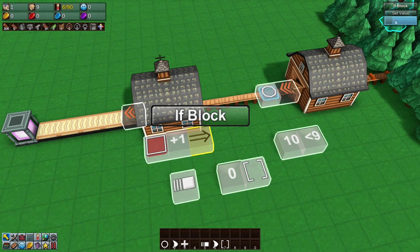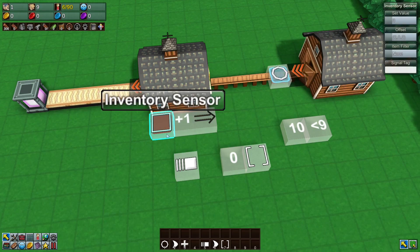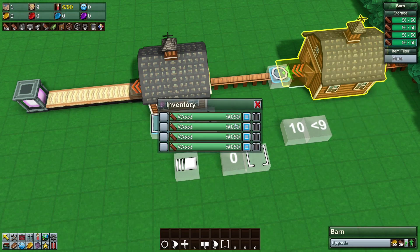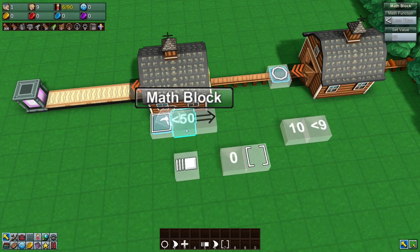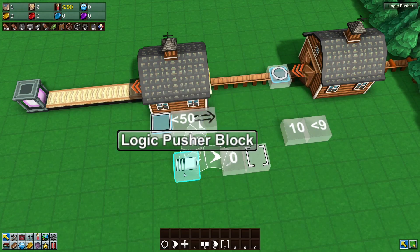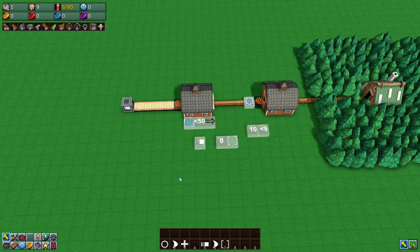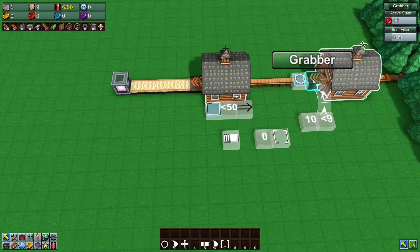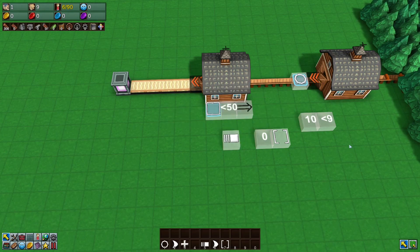One is true, zero is false. Connect the inventory sensor to the barn by right-clicking on it, set the math block to less than 50 (since we currently have 53 in there as a test). Link inventory sensor to math block, math block to if block, and if block to the logic pusher. Now if the barn drops below 50, it will trigger the logic pusher to activate.